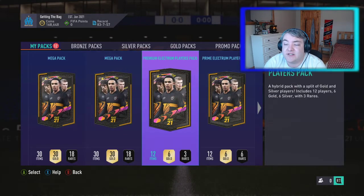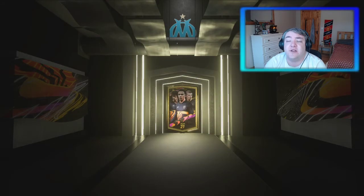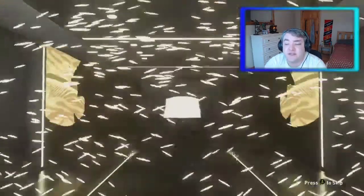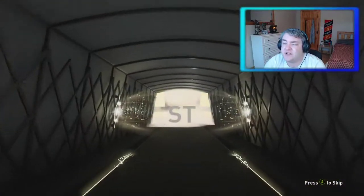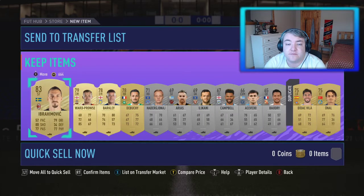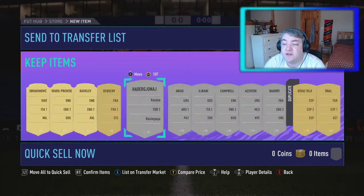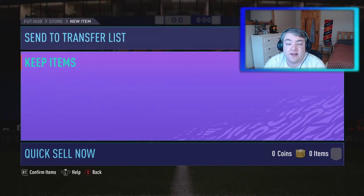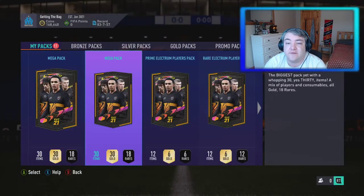We'll keep the mega packs towards the end. So this premium electrum players pack — we are looking for League SBC fodder, but we're also looking for high-rated fodder so we can continue doing Kluivert, the icon I've decided to do out of the SBCs. And it is Sweden striker — Ibrahimovic! Not a bad card, not a bad pull. A bit more fodder for us. We've got a few decent cards there. These are tradable — a lot of these packs are tradable, the majority of them are. We have a prime electrum players pack next.